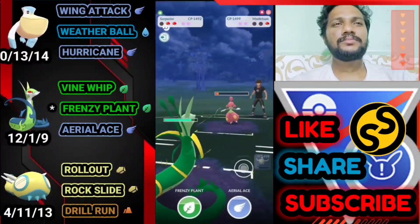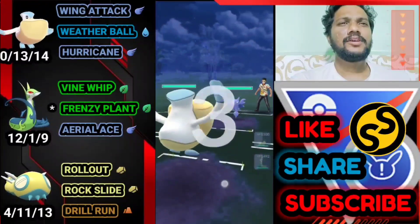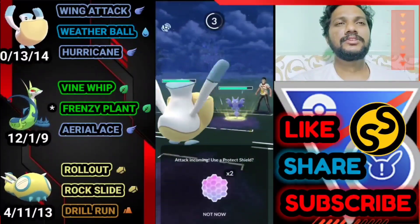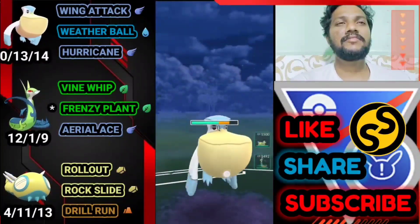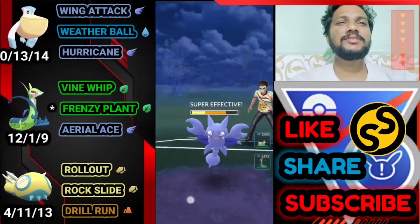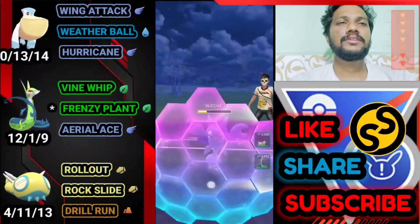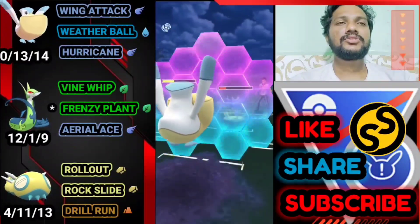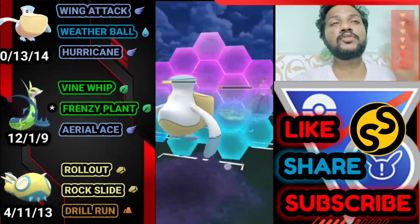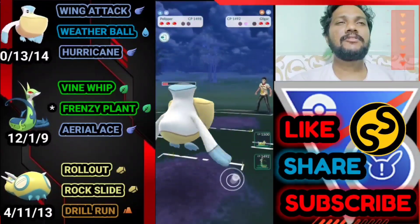GG for us, moving on to the next battle. Pelipper versus shiny Gligar — another great start. Going for A-DLS this time. Trying to find if it has Night Slash. Got Weather Ball ready — let's deliver it. My game just got lagged so sometimes I can't deliver the charge move. He uses a shield — trying to farm more, go for another Weather Ball. My game lagged so I over-farmed. Let's use a shield — bye-bye Gligar. We lost both shields on Gligar.